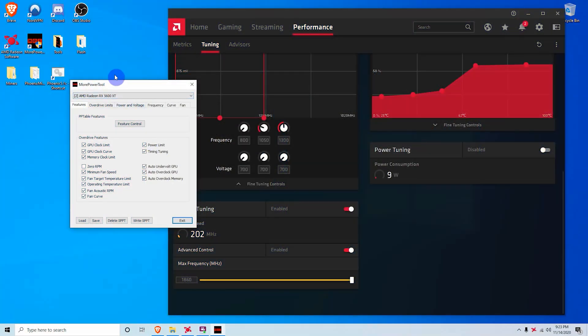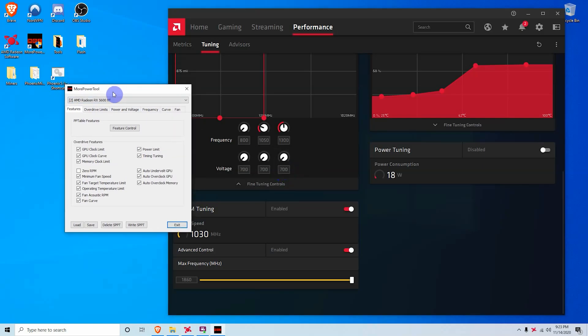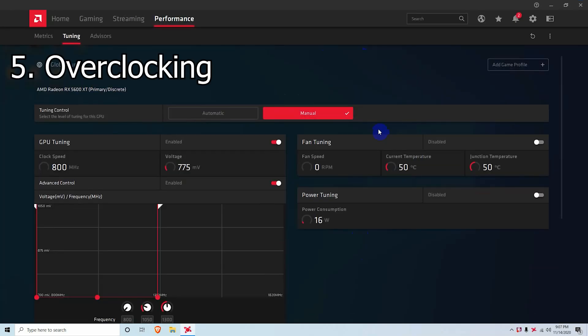One note: if you're having problems with More Power Tool and you're not able to push your card below 800 millivolts, click on the dropdown and select your 5600 XT. We had a bug in our workstation with a 5700 and two 5600 XTs — the second option didn't work but the third option allowed us to push it below 800 millivolts after doing Write SPPT and restarting. Give that a try if the initial way doesn't work.